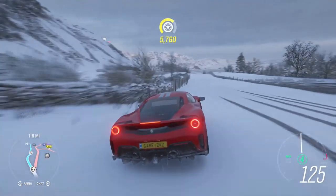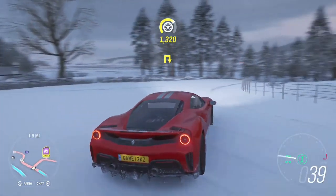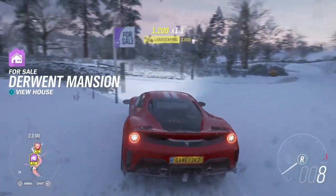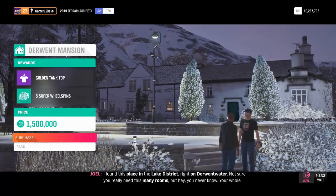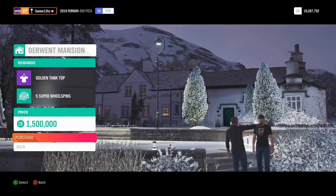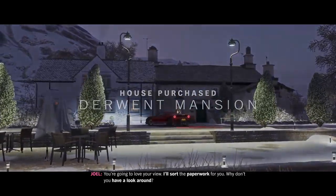I noticed that when you honk at the AI, there's less chance of them just running into you, because the AI in this game have a big habit of doing that. I don't know why, but it's really irritating. I want to go this way so we can get the house, then we'll head to the race. I found this place in the Lake District, right on Derwent Water. Golden tank top — five super wheel spins. Okay, I'll take it. You're going to love your view — I'll sort the paperwork for you. Why don't you have a look around? Derwent Mansion — here we go.